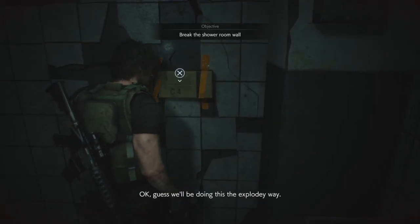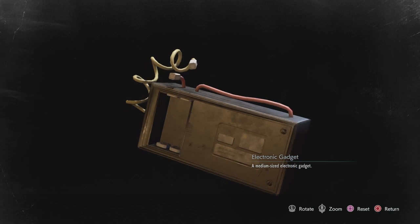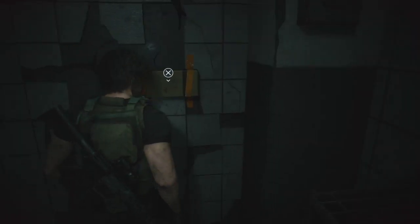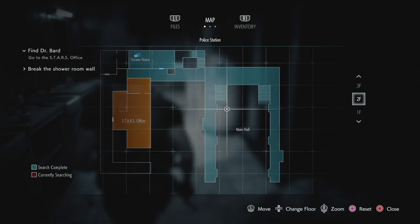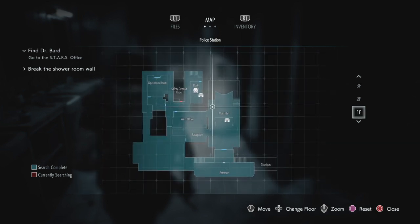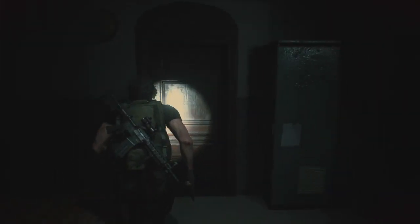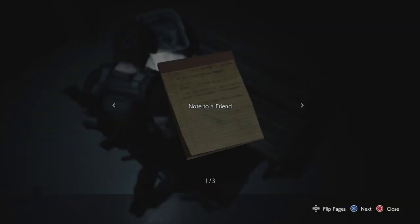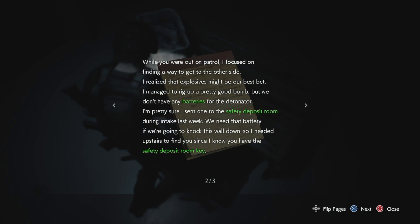Okay, guess we'll be doing this the exploding way. Wait — please tell me there's a battery in here. I'm assuming the key is for the safety deposit room — that's the only place I can think of where the battery would be, since I've explored everything else. Reading a note: 'If you're reading this, I'm already dead. If you hear noises from the locker, do not open it. While you were out on patrol I focused on finding a way to get to the other side — explosives might be our best bet.'